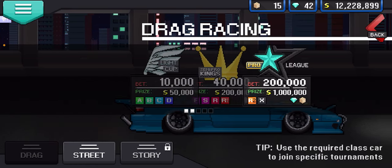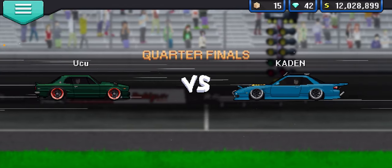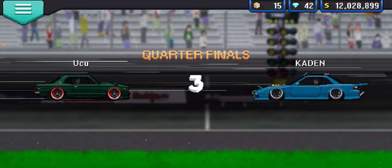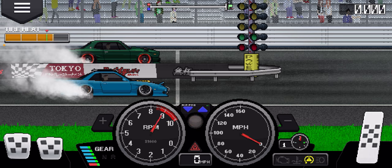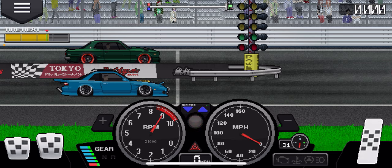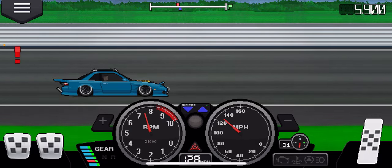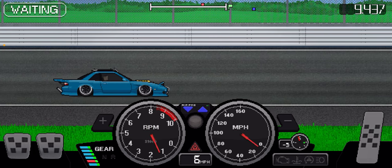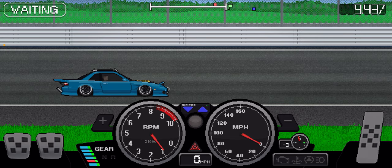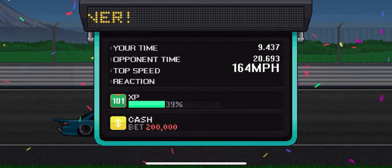Let's head into the tournament — we're going to be doing a pro league. To explain the glitch: it isn't a speed glitch or a time glitch, it is simply a win glitch and a tune glitch. With this you can win every single race. What you're going to do is grab up your tires like normal, then shift into second gear and stay in second gear the entire time. Shift once, stay in second gear — and you can see we absolutely gapped our opponent. Super easy.